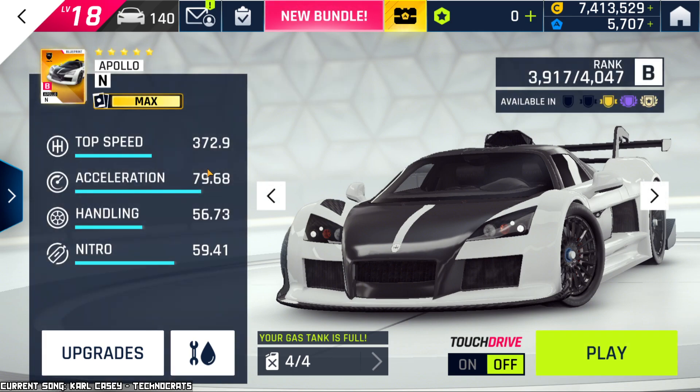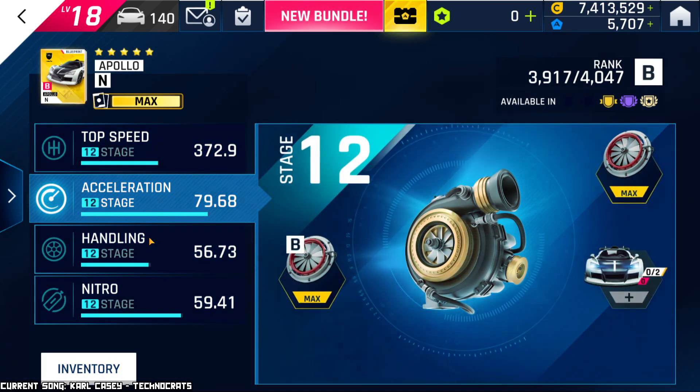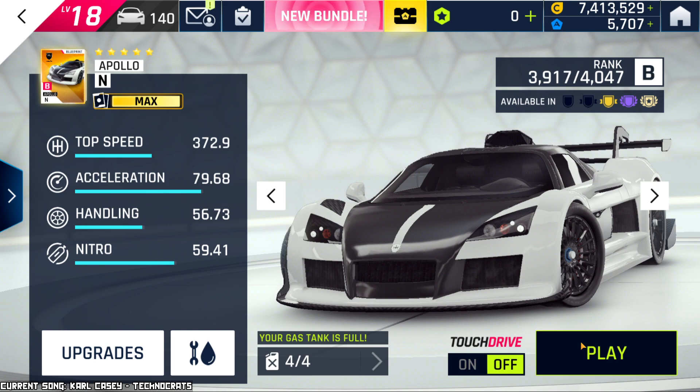Just as a quick overview of the stats: top speed, as I mentioned, for Class B it's insanely fast — even for Class A this is really fast. So this is absolutely insane. The acceleration is okay, not great by any means but not bad. Handling suffers, and the Nitro is not all that great, but overall it's a fantastic car. Just look at the rank. If you want to see how I have it upgraded, I have it all at max, and I don't have any epic import parts. This is basically just at max, not gold at all. So let's test it out, let's find some races to do.